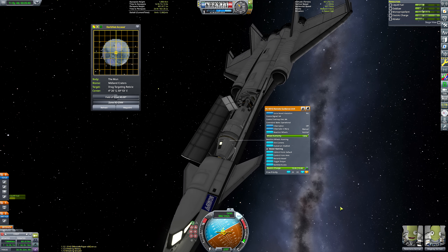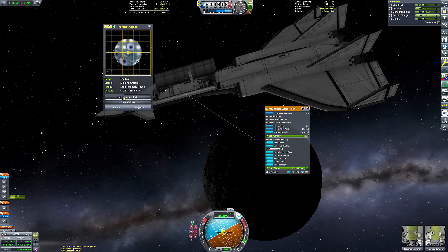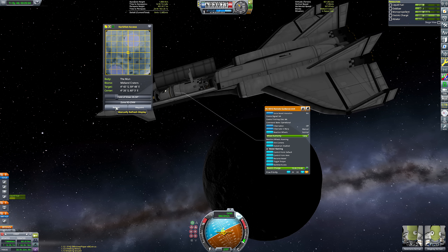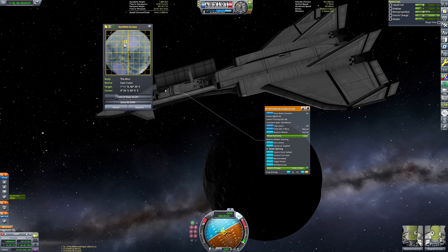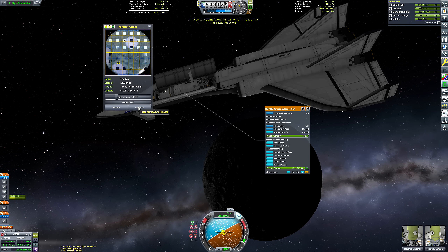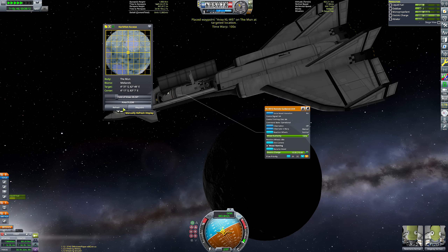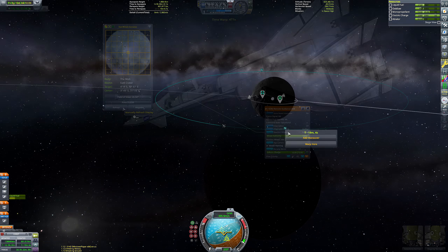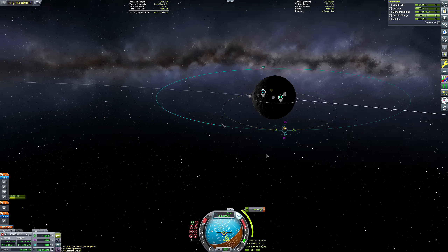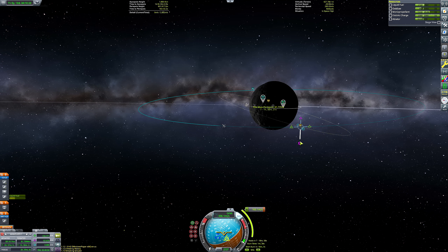I'm going to right-click the probe core and click Kerbinet Access. And as you can see, a map of the Mun has appeared, and there are two question marks. I got it first try — this has never actually happened to me before, so that worked out really well. Those question marks are Easter eggs — we've detected them. We can just get that little reticule over the question mark and set waypoint. Then if we hit M and open up the map screen, you can see that those waypoints are now set on the map screen and we can see where those Easter eggs are. We don't have to just continually refresh that map screen.